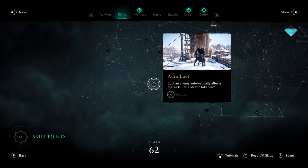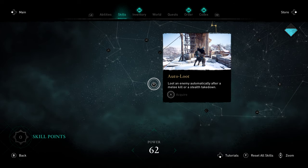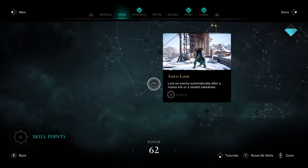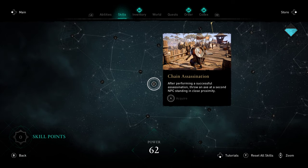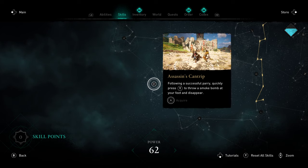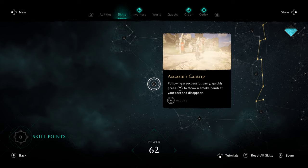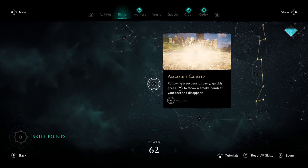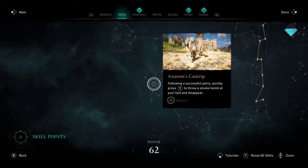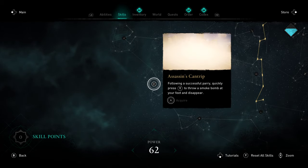Moving on, Auto Loot is another one I'm working towards — it's a no-brainer. I wish this wasn't so far into the tree because I was looking for it earlier. You don't need to worry about looting, and it's especially useful because a lot of enemies now may have supplies on them that I want when I kill them. Chain Assassination — if you're playing assassin style, this one's a no-brainer; pick it up, get those chain kills. Adrenaline slot upgrade, also kind of a no-brainer. Assassin's Cantrip is pretty interesting — you get a parry and then you can just smoke bomb to get out of combat. I wasn't a giant fan. I understand the appeal, but it's more of a stun mechanic rather than being able to do instant-kill assassinations in the smoke bomb like Ghost of Tsushima style, and I felt it lost potential because of that.